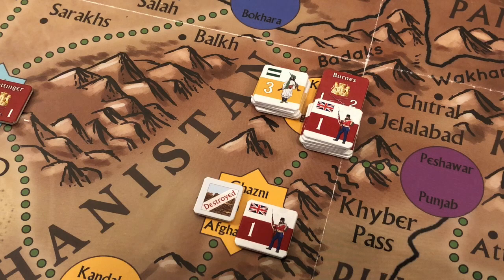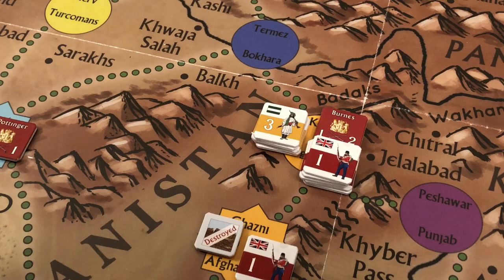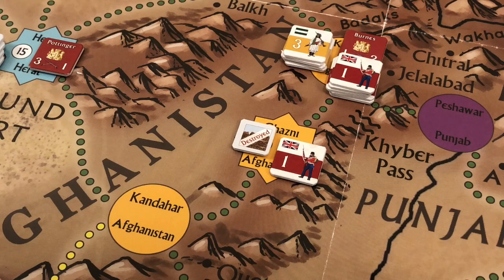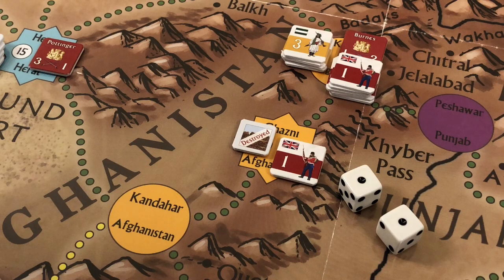By blocking Ghazni, the Afghans would be forced to retreat outside Afghanistan and be eliminated, because they would have to retreat into Bokhara — a space they do not control. You can only retreat into spaces you control. Before continuing, since the British dropped one strength point at Ghazni, we roll for attrition, but with just one strength point the minimum roll of two dice always protects it.